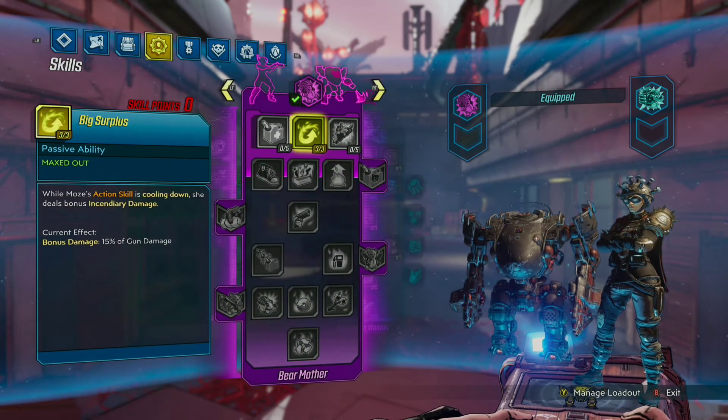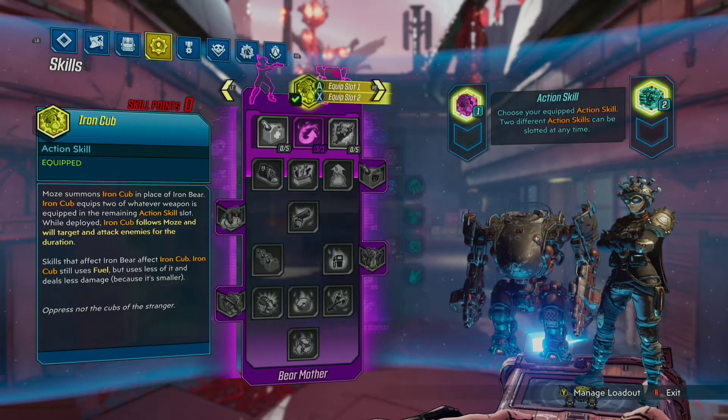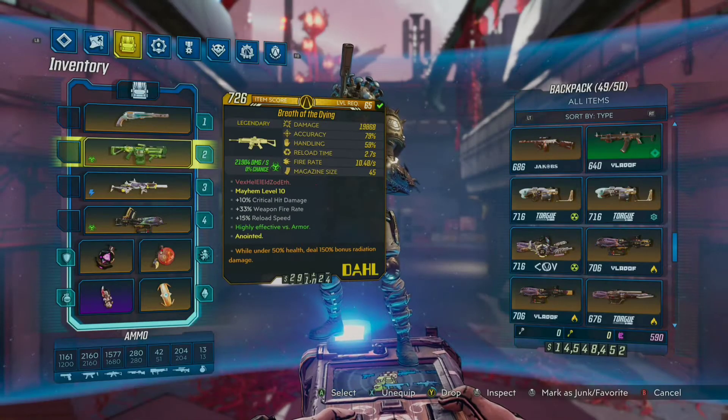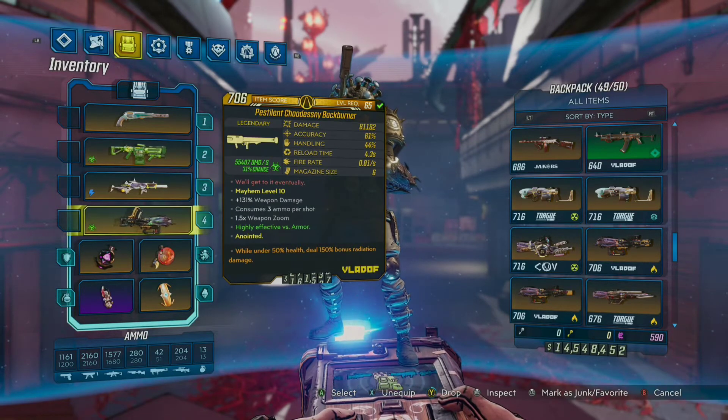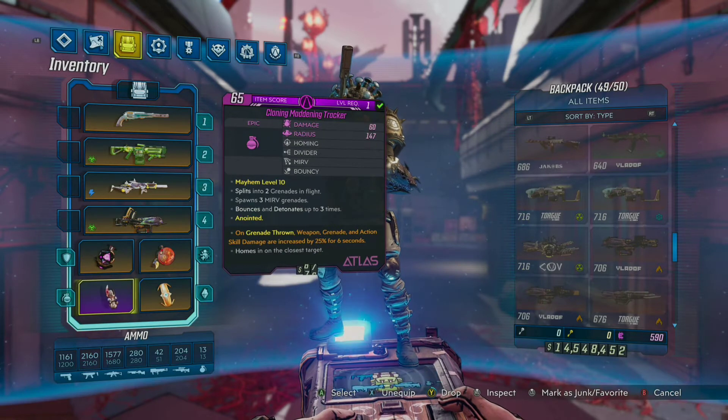This was some of the reasoning behind some of the guns that I chose, such as the Lead Sprinkler, the Craps, and a couple others. I also chose some guns that either have high crit damage or have a sticky effect — where you fire the projectile, it adds a sticky, and then it explodes after a certain time.